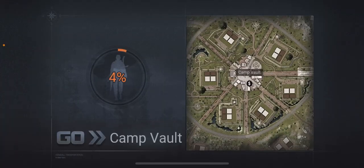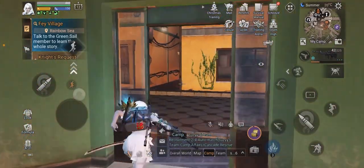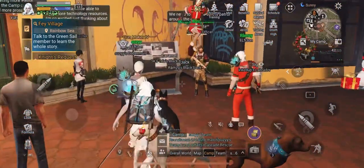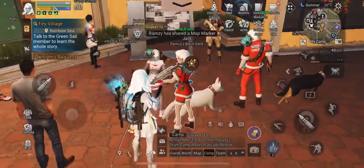Why it's important: it gives you contribution points which can be used to buy stuff, and it also gives the camp prosperity, which is what you need to upgrade the camp. That's just a quick breakdown of that. I'm gonna join them now — have a good one guys!